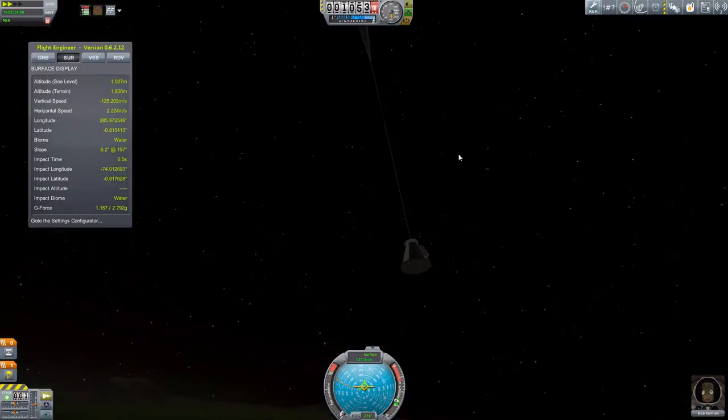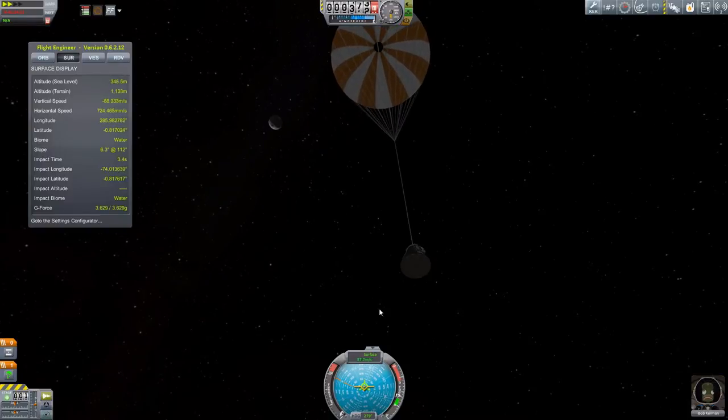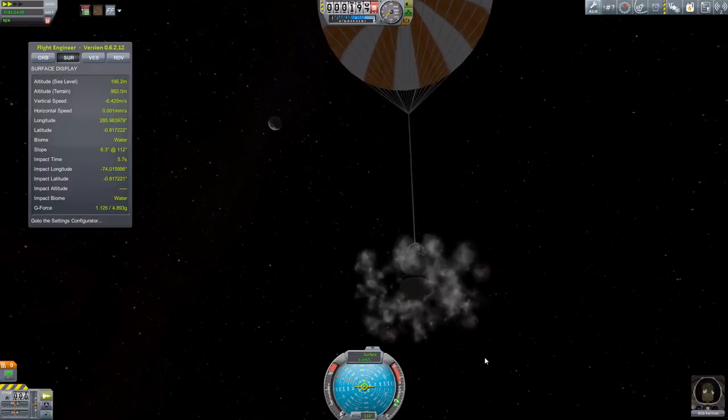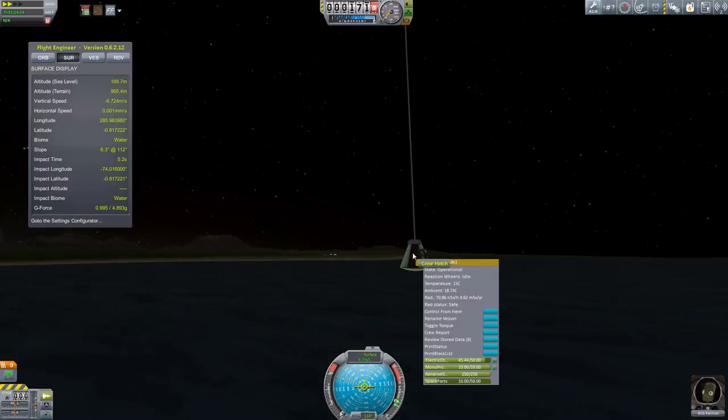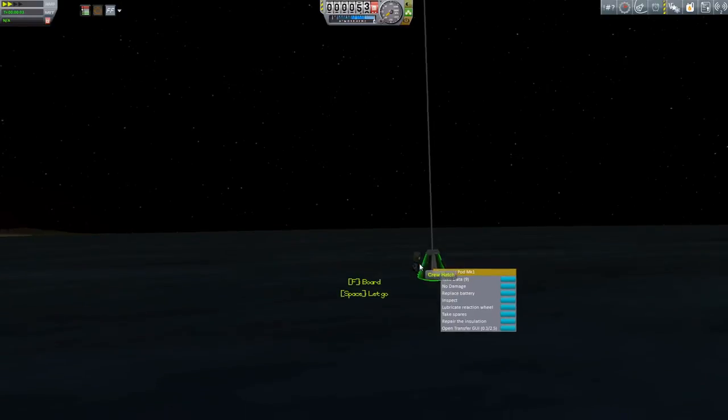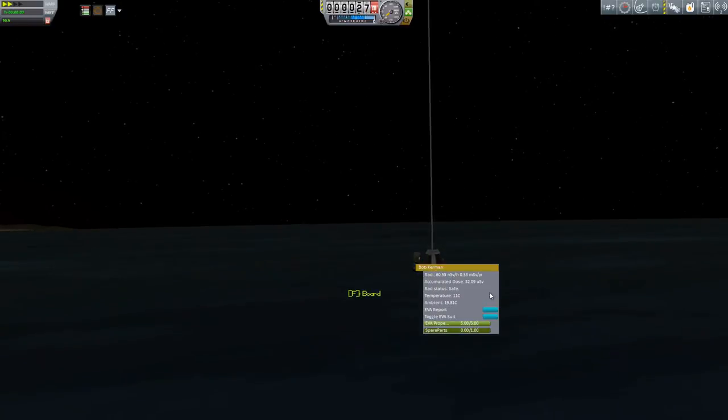Just waiting for it to fully deploy. There it goes. Once it fully deploys, I like to ditch the heat shield. You can detach it. There it goes. That's not recovered, but you lose a little bit of weight. I just picked up a flying overgrowth. And here I'm trying to get a flying EVA. And now you know why I'm not that good at first person shooters — because I really panic and I hit the water.